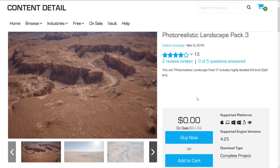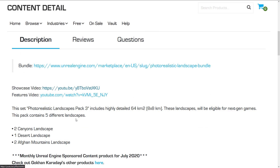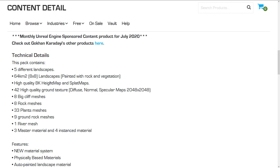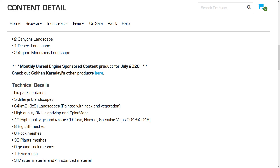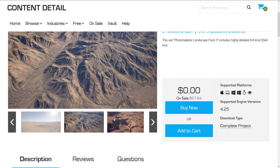The next pack we've got is the Photorealistic Landscape Pack number three. This one is a highly detailed 64 square kilometers — 8 by 8 kilometer — terrain set. It includes two canyon landscapes, one desert landscape, and two Afghan mountain landscapes, so five different landscapes. It has high quality 8K height and splat maps, 42 high quality ground textures, 8 big cliff meshes, 8 rock meshes, 33 plant meshes, 9 ground rock meshes, 1 river mesh, 3 master materials, and 4 instance materials. On the whole, you're probably going to find that the actual height maps for creating the maps are not that useful since you'll create your own, but the stuff you use to populate the map could definitely be useful.